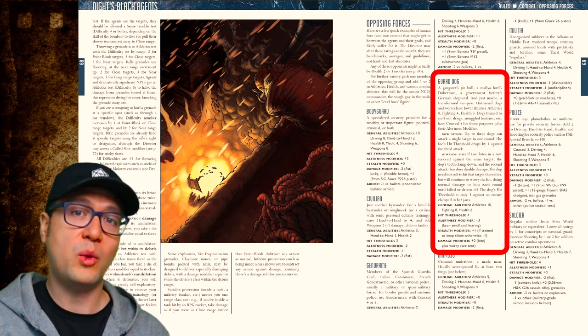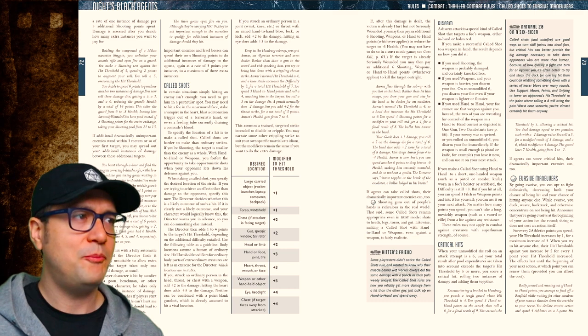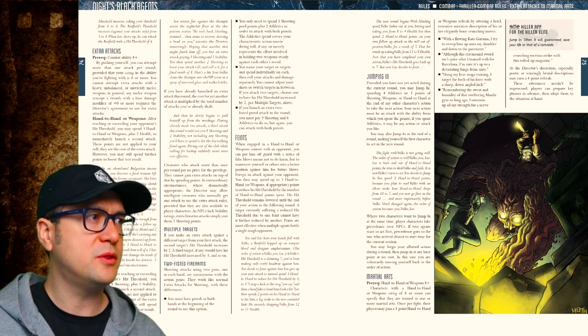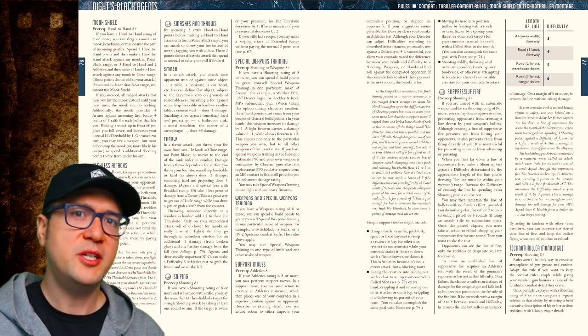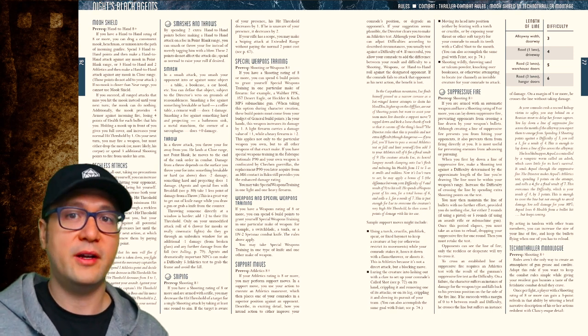The dog stat block is over twice the length of the other stat blocks in the generic NPC section. The extended combat mechanics go on for some time — extra attacks, feints, jumping in the middle of a fight, martial arts rules, and so on. Pretty much to the point that if you can think of an edge case in combat, there's a rule for it here.